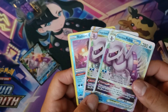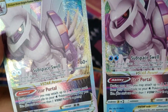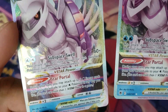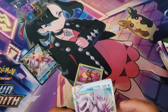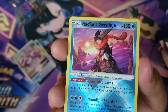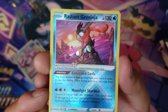And here are the two Palkia VSTARs. Pretty neat, they look really nice. So yeah, they're not promo cards — they're just reprints from Astral Radiance. And here we go, a pretty powerful card: the Radiant Greninja. I guess it's one of the most powerful Radiants out there. From what I hear, a lot of people run this in their decks.